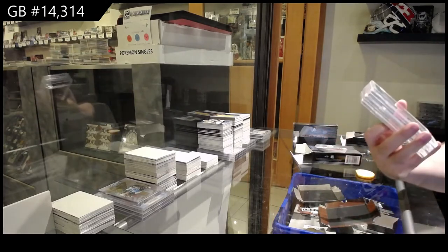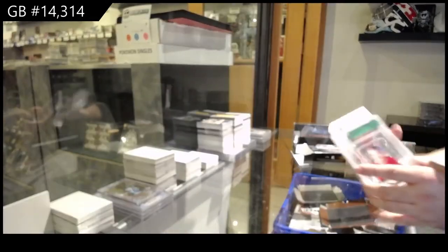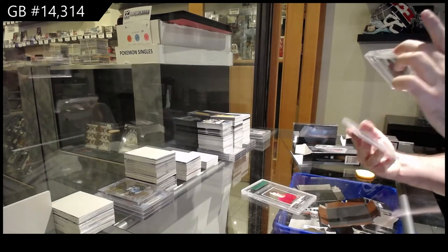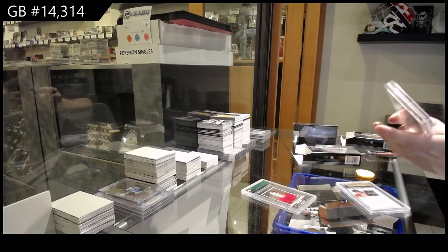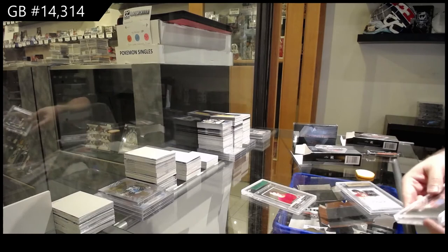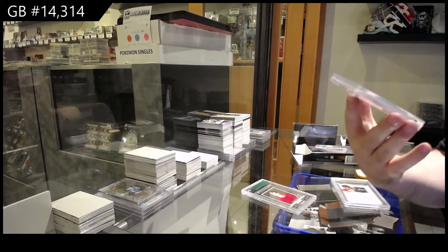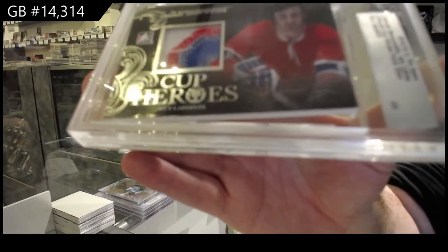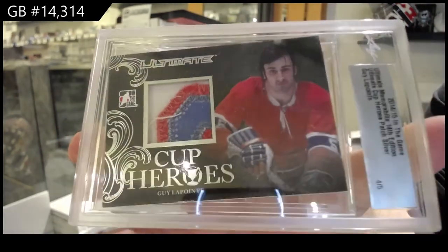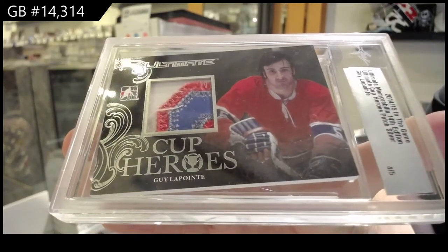We've got number 14 of 20 — Gordie Howe, four spot. Two Gordies, two number fours. Number four of five — this card is not sitting in the hole properly. Either way, four of five patch of Gila Point. Stuff like that happens in holders. Look at this card — craziness.